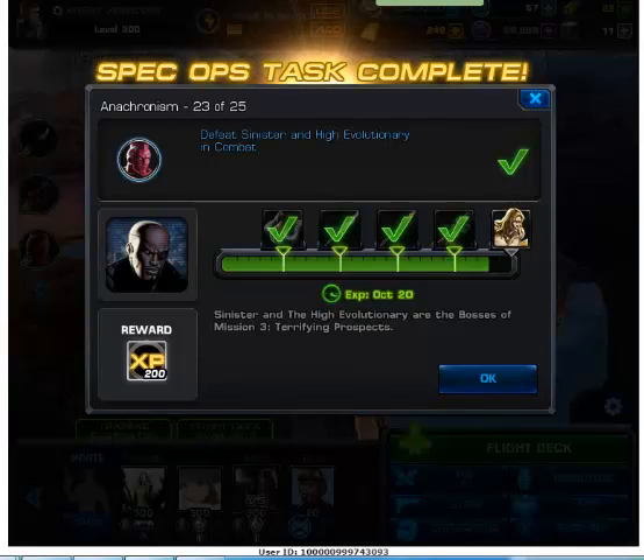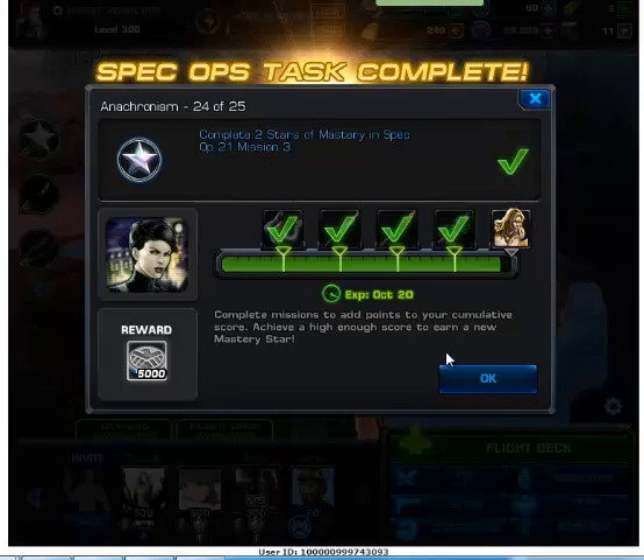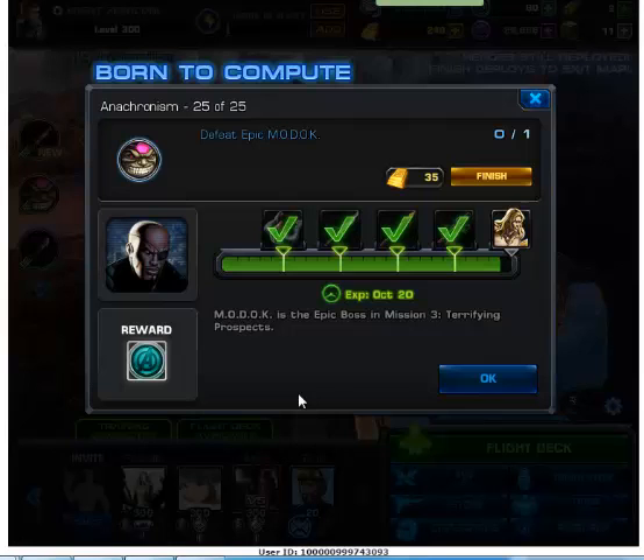For test number 24, you need to have two stars in special operation 21, mission 3. As you can see, I already have two stars, therefore I've completed test number 24.